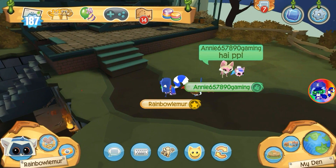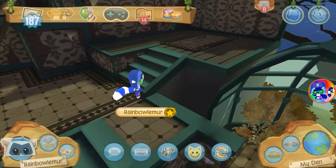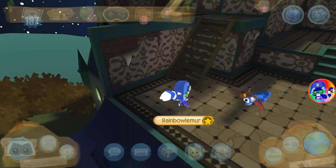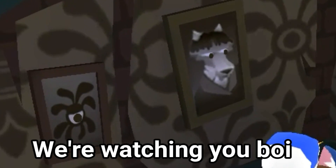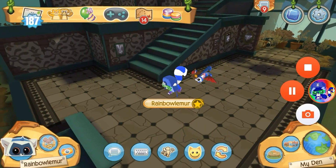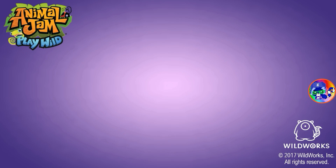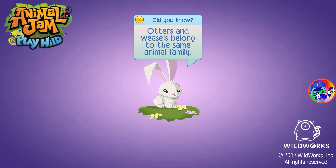Here is the haunted mansion — it returned from last year, as you can see. Wow, this is a pretty cool thing that just happened too. The map has an effect! Let's go into one of those phantom portals and see what it looks like.